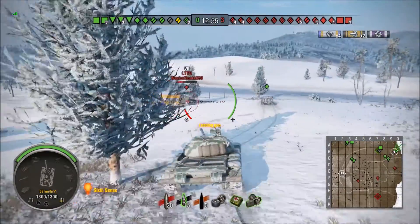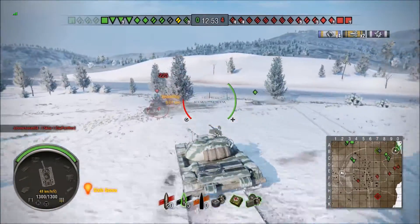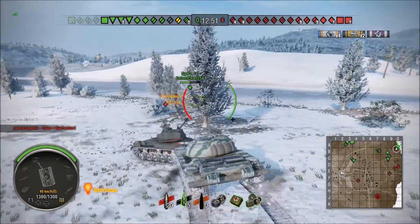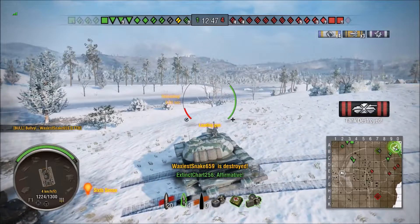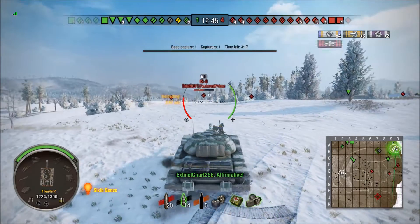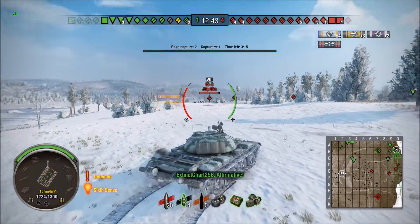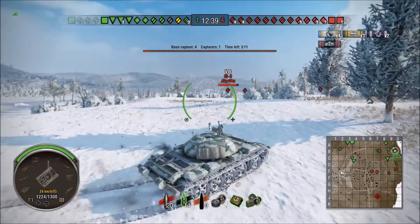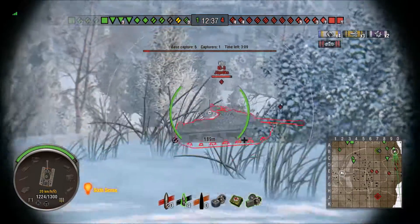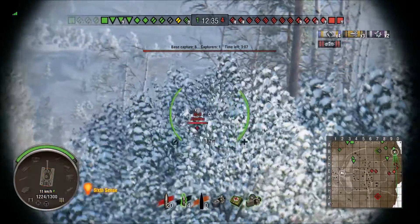Granted, if you find out early on that a flank's going to be bad, then you can just kind of get out of there. This is just giving you the idea that when you're in one area, working a hill or working an area, you're going to be there for a while.